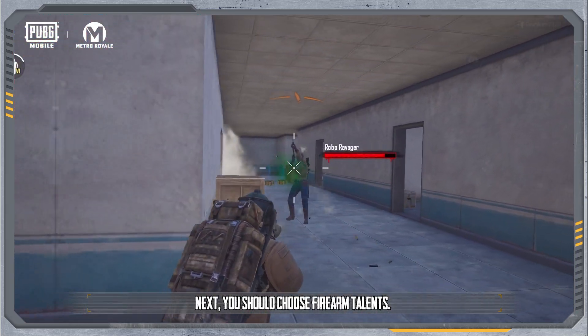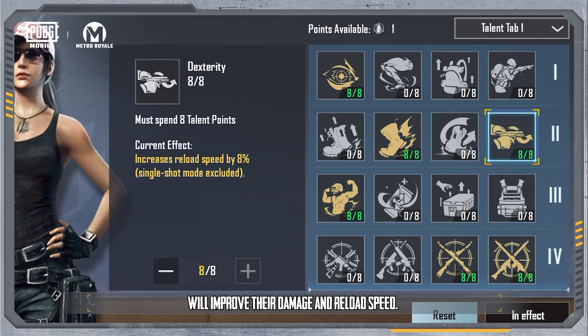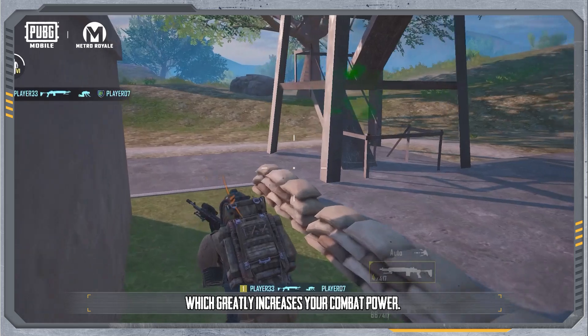Next, you should choose firearm talents. Say you use the MG3 and MK14 — Expert Sniper, Machine Gun Mastery, and Dexterity will improve their damage and reload speed. Then, you should choose Stable for better hip firing, which greatly increases your combat power.